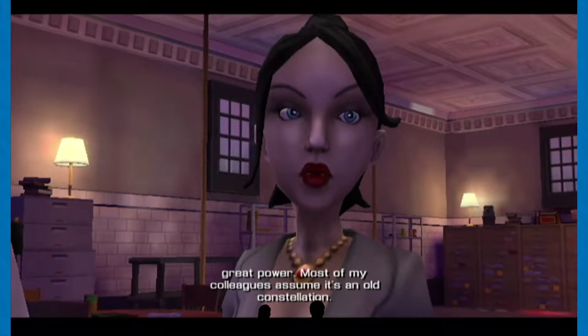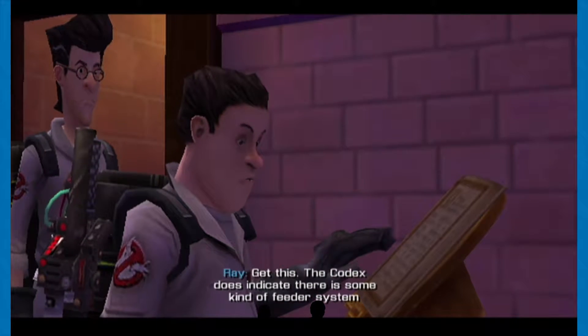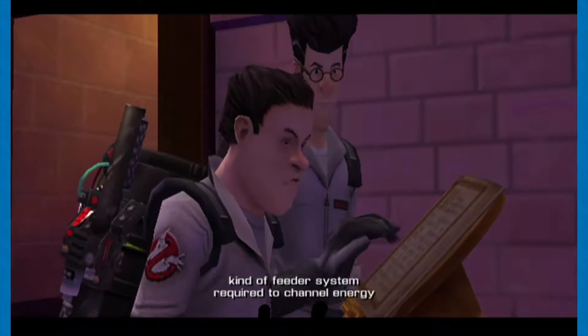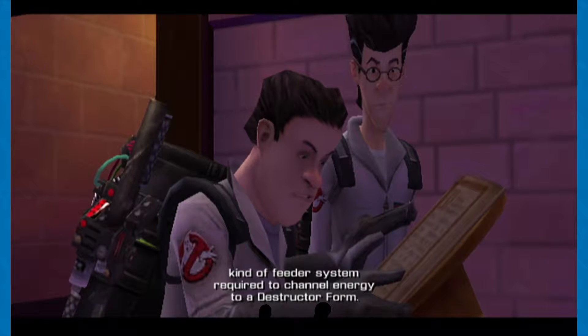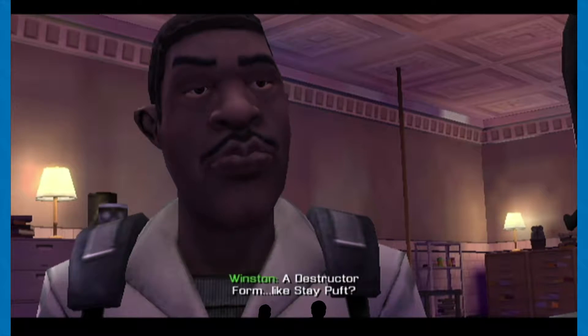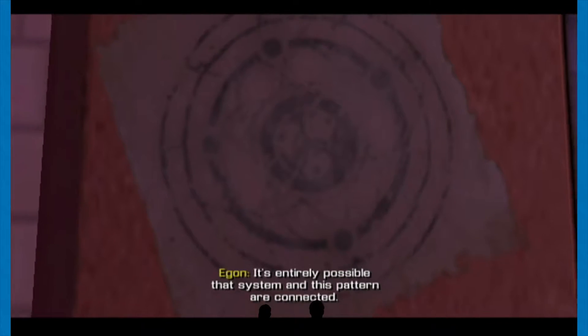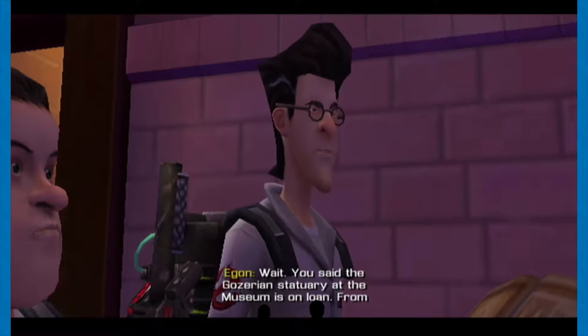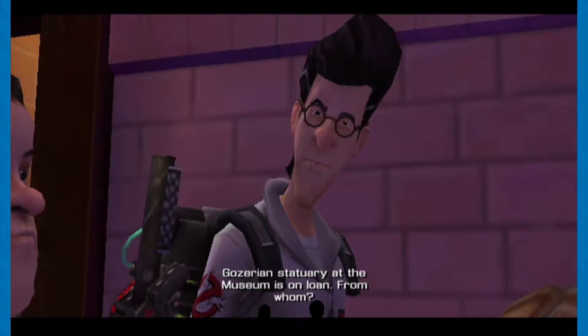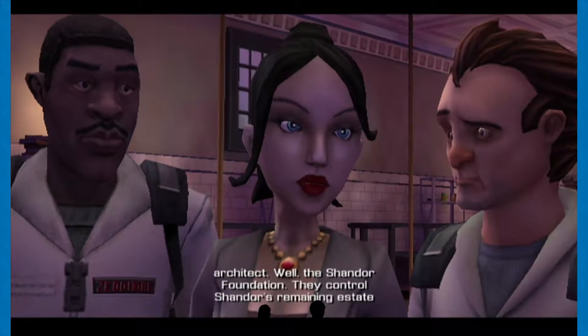Most of my colleagues assume it's an old constellation. Get this — the codex does indicate there is some kind of feeder system required to channel energy to a destructor form. A destructor form? Like Stapha? It's entirely possible that system and this pattern are connected. The museum is on loan. From whom? Evo Shandor. The architect. Of course.